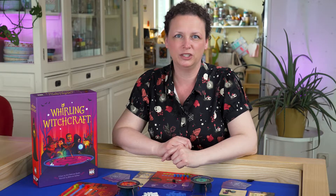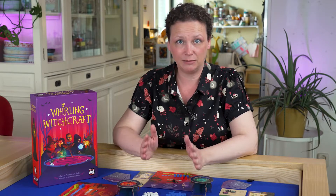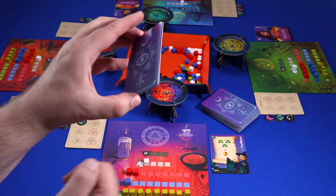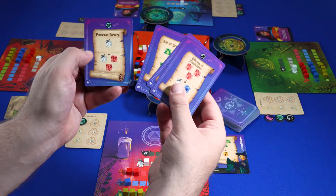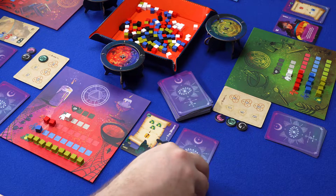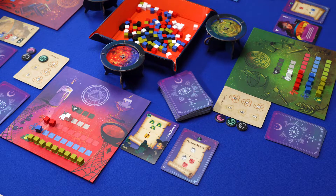Good news for impatient witches: in Whirling Witchcraft you usually play every round simultaneously. You can choose to play a round in initiative order, but only when your actions depend on it. Every round starts with a study phase in which you study the recipes in your hand and decide which one to brew. Everyone places their chosen recipe face down on the table; when all witches have played their cards they are turned over. Even if you can't brew the recipe now, you have to play one.